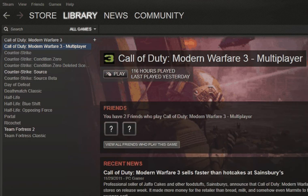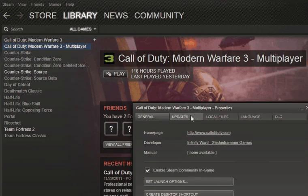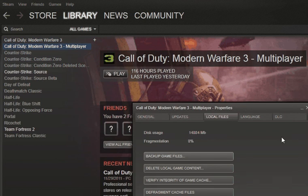First, go into your Steam account, log in and go to your games library, find Call of Duty Modern Warfare 3 Multiplayer, right-click on that, go to Properties, then scroll over to the Local Files tab, click that, and then click 'Verify Integrity of Game Cache'.